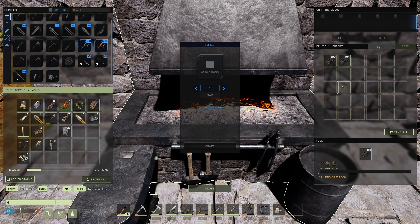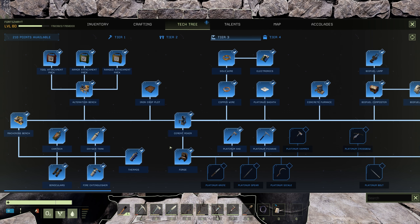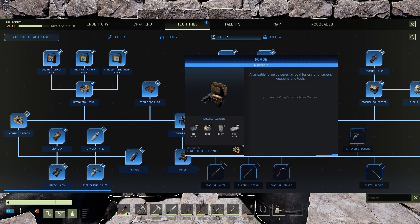Another big change with the introduction of the forge is that you can now use charcoal as a fuel source. The forge is also craftable in tier 3 and it's right at the start — you just need to unlock the cement mixer and then you'll be able to unlock the forge. It will cost you 20 iron ingots, 150 stone, 8 epoxy, and 20 steel ingots, and it's craftable on the machining bench.